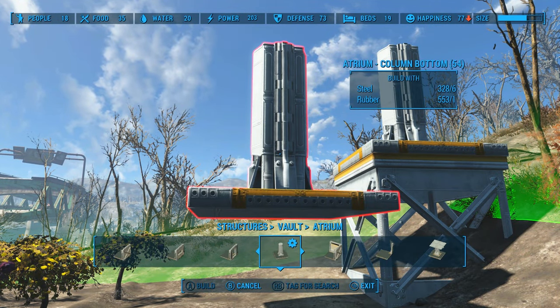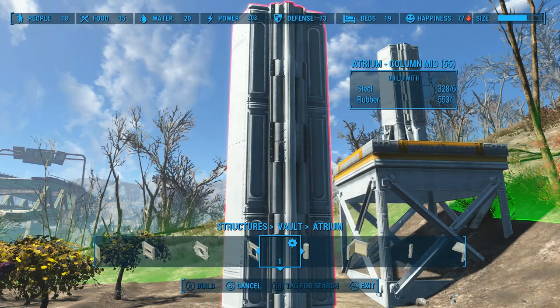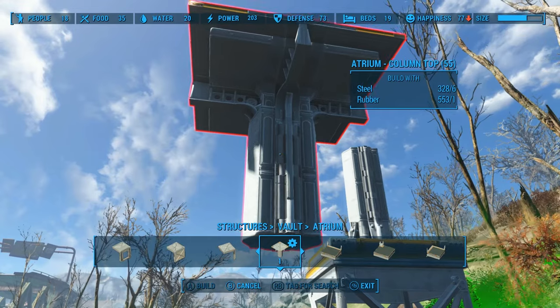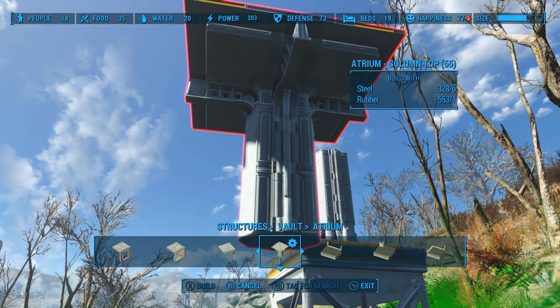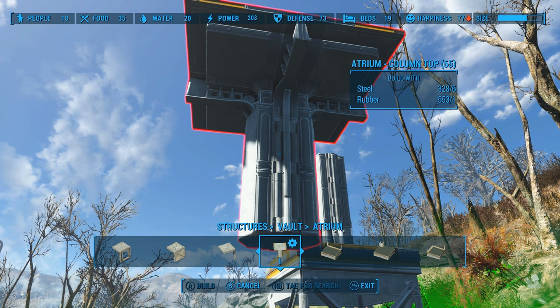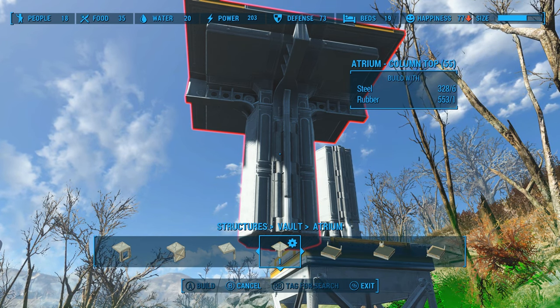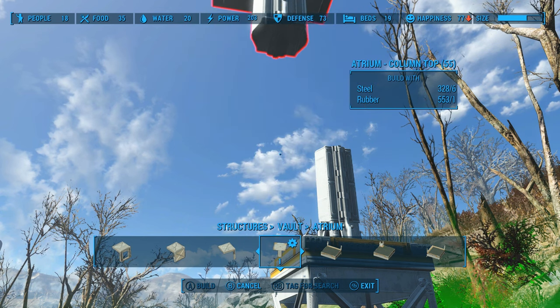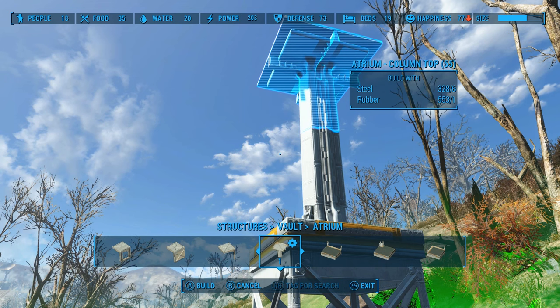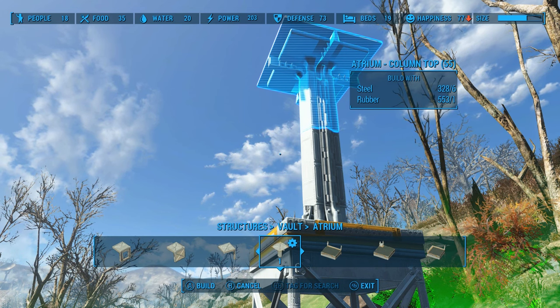Then right back into the Atrium section, you're going to look for the Atrium Column Top. If you remember from my five must-know settlement tips, you can hold the bumper and then press the select button to raise this thing up, and you can push it forward with the A button. At that point, it'll snap right into place. And we are two-thirds of the way done.